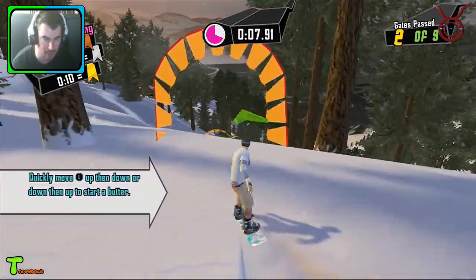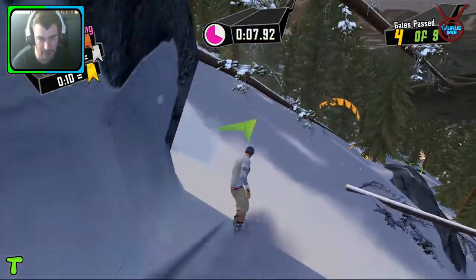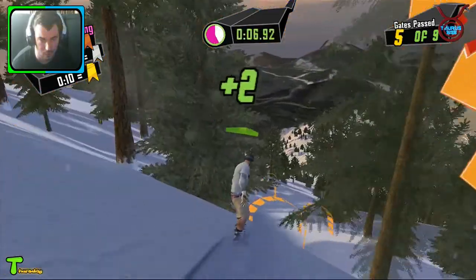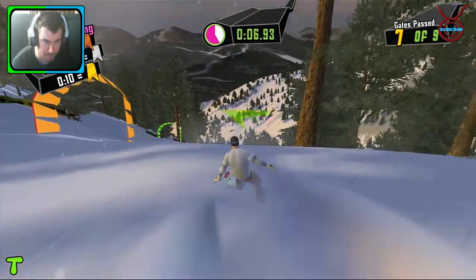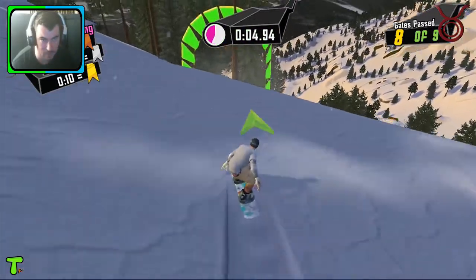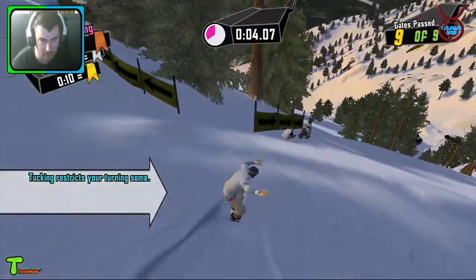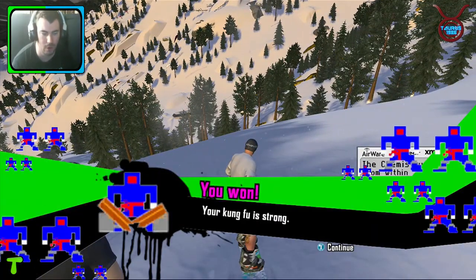I think the LT is like to guide yourself — it's pretty cool. So just go through here, this is one of the challenges. Like I said you've got the main story and you have to unlock the rest of the mountain to snowboard on. There we go — basically it's pretty simple, we've got a bit of speed. We've done it! We got 'Your Kung Fu is strong.'